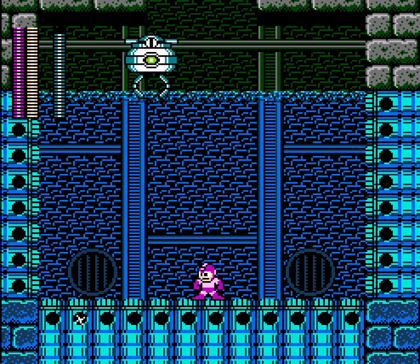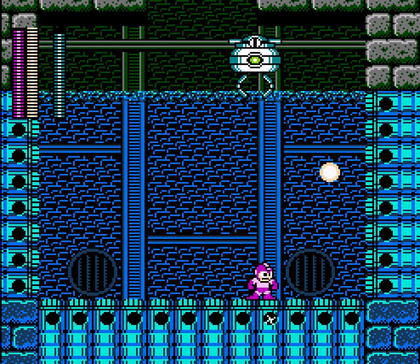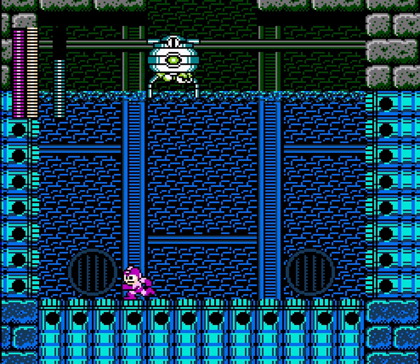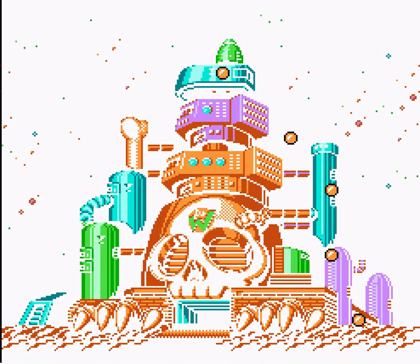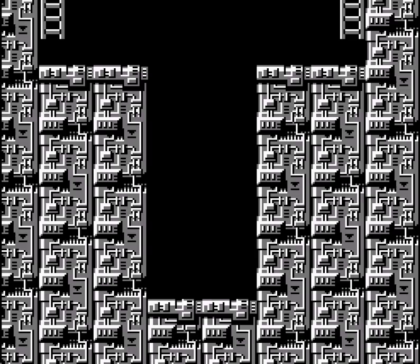So, this boss's attack is throwing turtles at you. Those little tornadoes that the little side sections shoot out don't actually damage you — they just push you, so it's really not a big deal. Just don't get pushed into a thing. And yeah, the turtles do get faster and faster, but that's why Shadow Blade's good against them. It's a one-hit kill, and it's really easy to maneuver, so even when they go quickly, you're probably not gonna get hit. Probably.